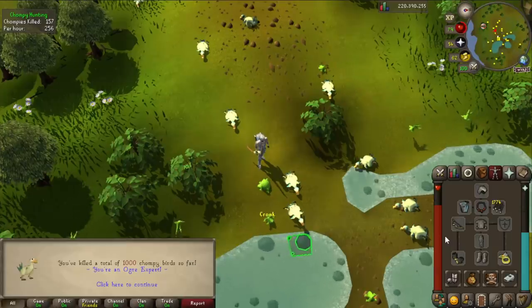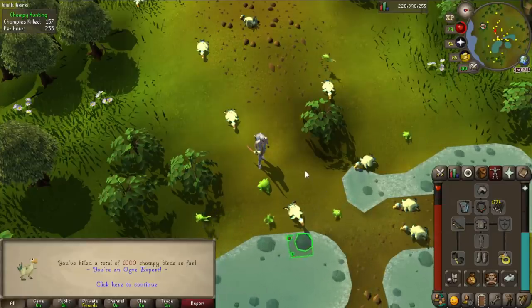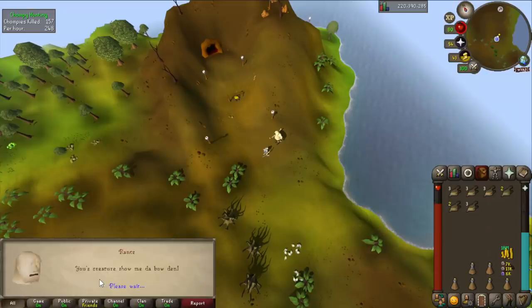A thousand KC. Once I complete the Elite Diary, I will be able to always get two Chompies at once — like when they spawn, it's always gonna be two. This guy's gonna give like one by one, one, one.